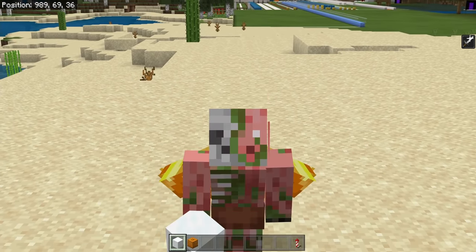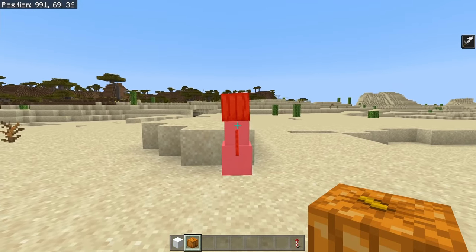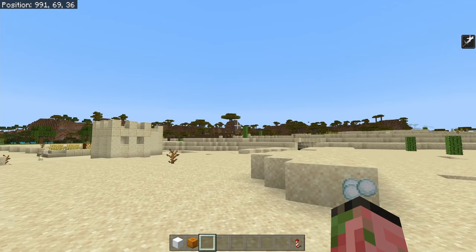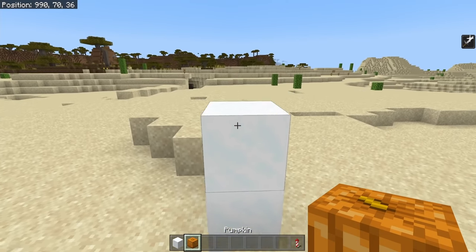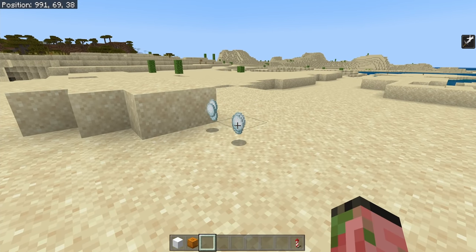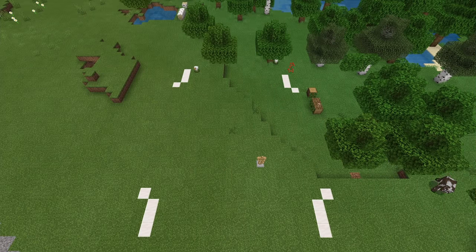A quick note about the slime farm — we are using snow golems, so you cannot build this farm in a hot biome. Snow golems die in the desert, the mesa, and the savannah. Do not build the slime farm in any of those biomes. When in doubt, summon a snow golem before you build the farm so you know for sure they're not going to die. If you want to build in a hot biome, you'll have to use iron golems, which is going to cost a lot of iron. For your convenience, there's a full materials list in the description of the video.